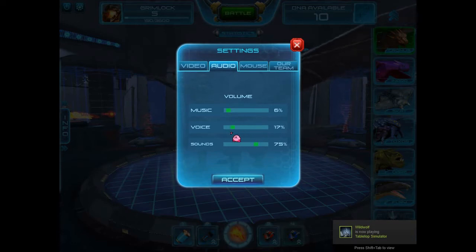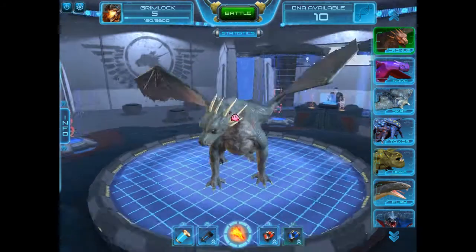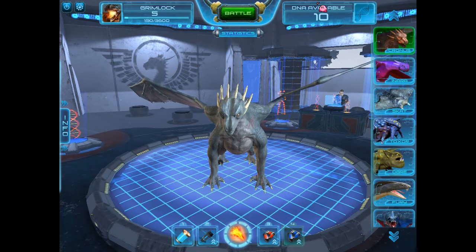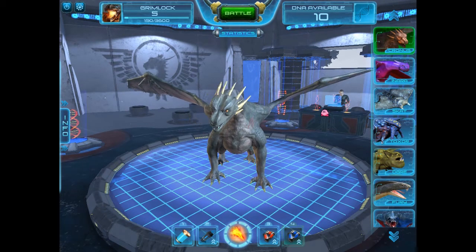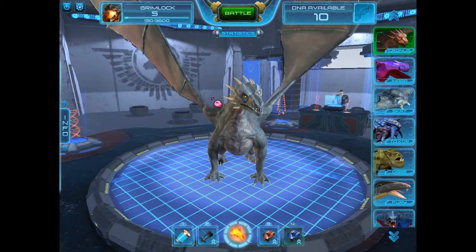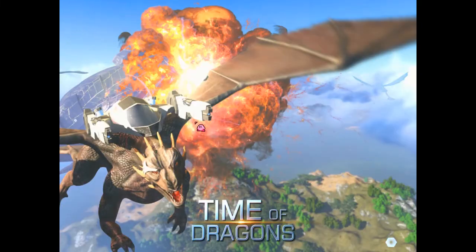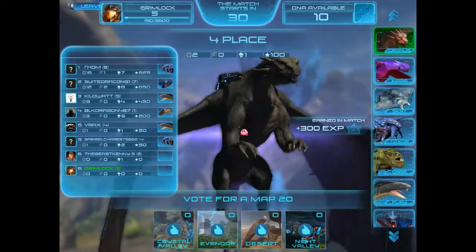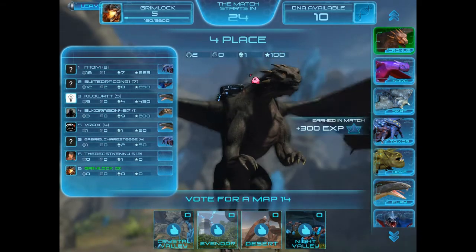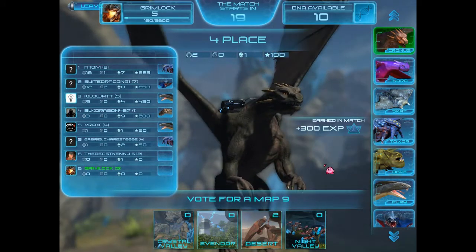I had five DNA and now I have ten. That's kinda useless now that I have all the dragons. I'm sure they will be coming out with more dragons soon. But if they don't, that's alright, because this is a pretty cool game. Let's see — let's go with desert. I like desert. Desert is interesting. I don't like any of the night maps yet, but I do best on the night maps. I don't understand why. Yes, desert.